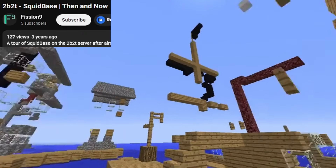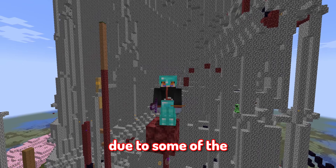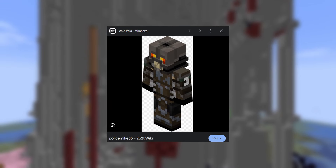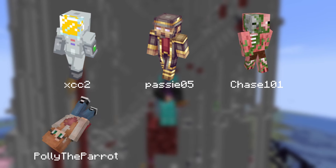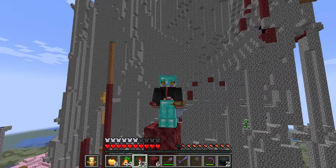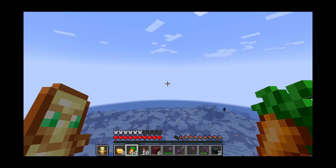During its time it withstood many raids, which is a common occurrence on 2b2t, but despite these difficulties the essence of Squid Base endures, cementing its place as one of the most beloved icons in the chaotic realm of 2b2t. The base is notable due to some of the people that inhabited it, such as pop bob, police bike 55, xcc2, passy05, chase101, polly the parrot, cream of the slop, translator, and many others.